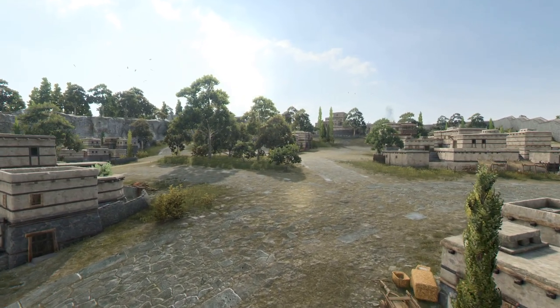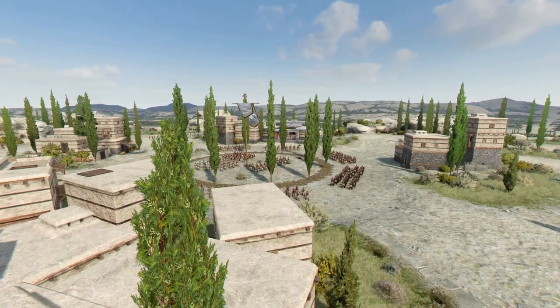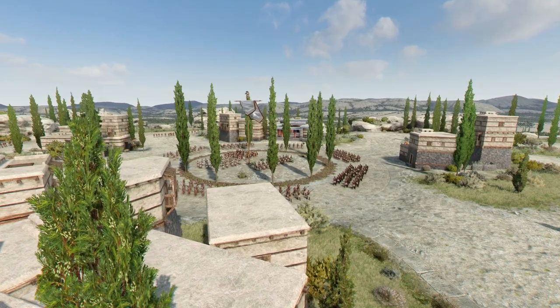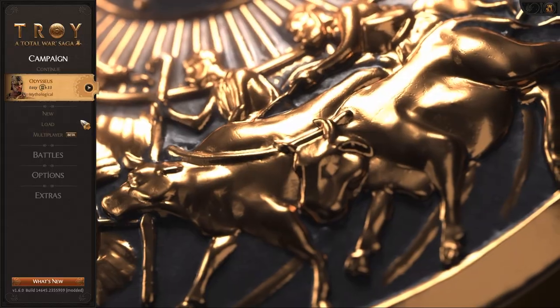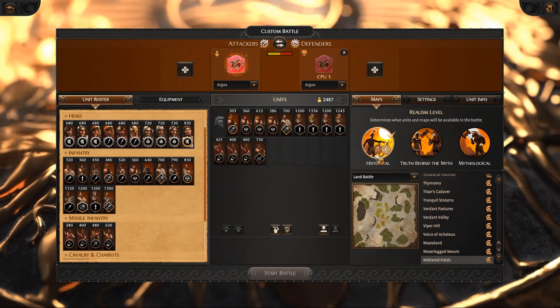A Total War Saga Troy alongside the Mythos DLC coming on September 2nd will get a free update containing the historical campaign and battle modes. When starting a new campaign or a custom battle, you have the option to select what level of realism you want the game to have, tailoring the experience to your preference.